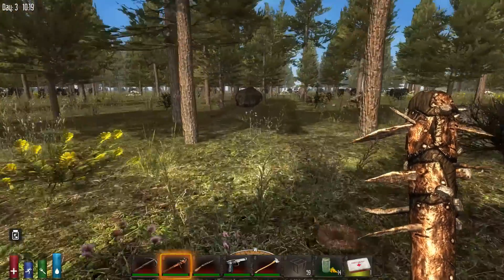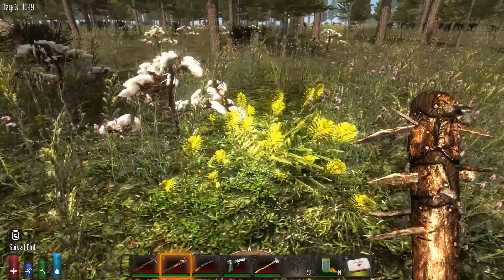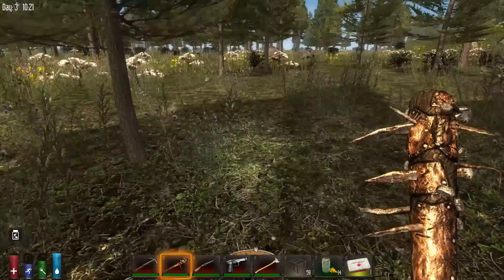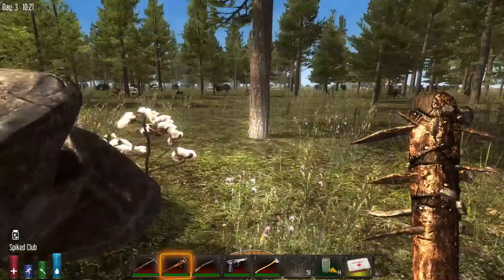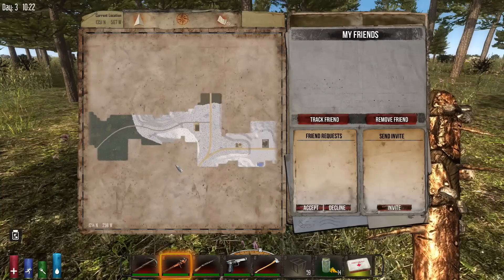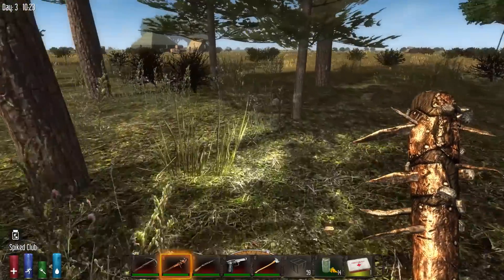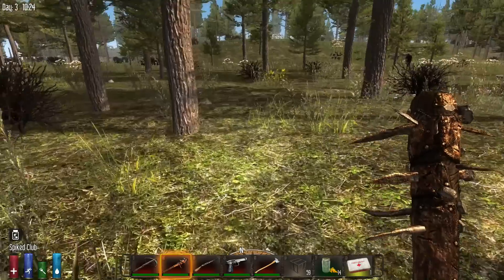We're still in the pine forest. I know there are plains to our west, and there's a good collection of prefabs there — almost a whole other small town that's been built, so that'll be really fun to explore. Here we are at the edge of the plains biome. There's another camp over there. There's nothing really going to be north of us because we should be close to the radiation zone.